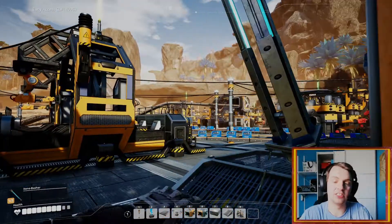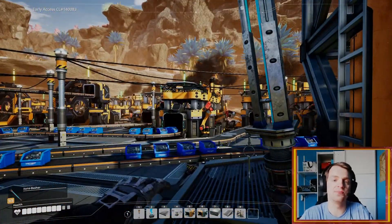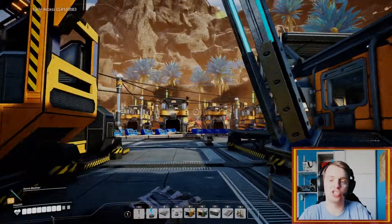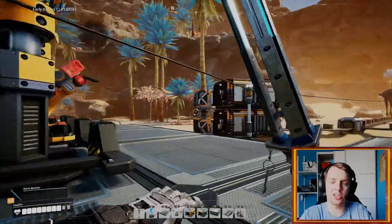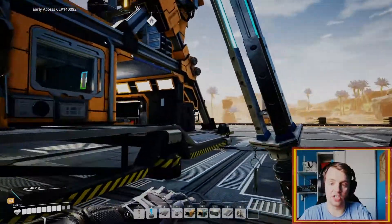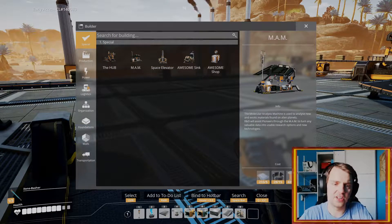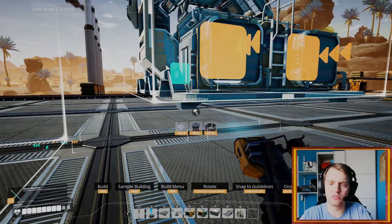I think we will be building some hypertubes as well, especially to get up to our coal, because that's all the way up there on that freaking mountain. I can upgrade all the miners now, so we can get twice as much juice out of our ore veins. That way I can build another section of the factory that will actually do the space elevator stuff. Let me just build an assembler to show you what I'm going to be doing.